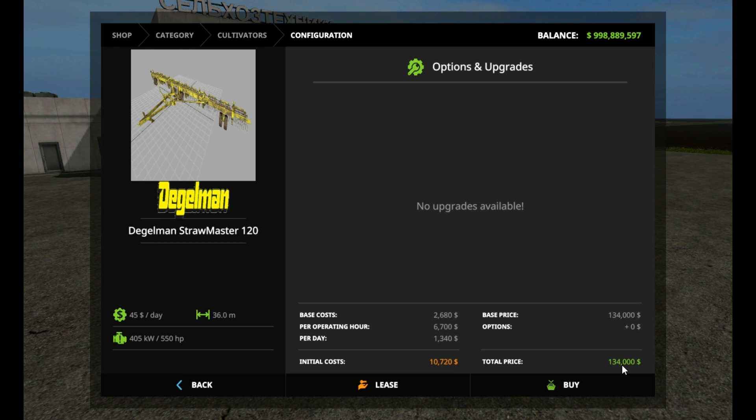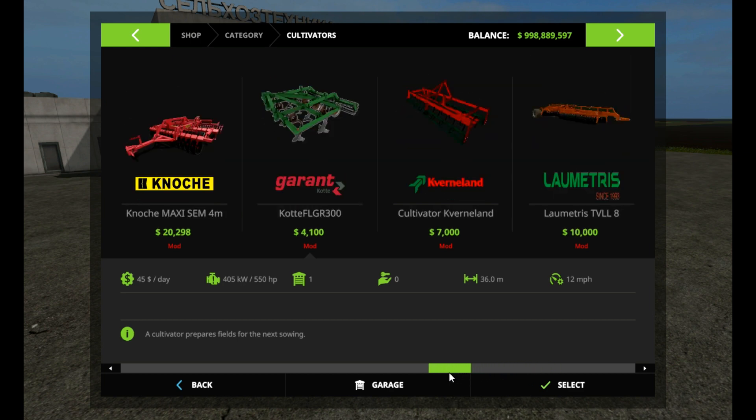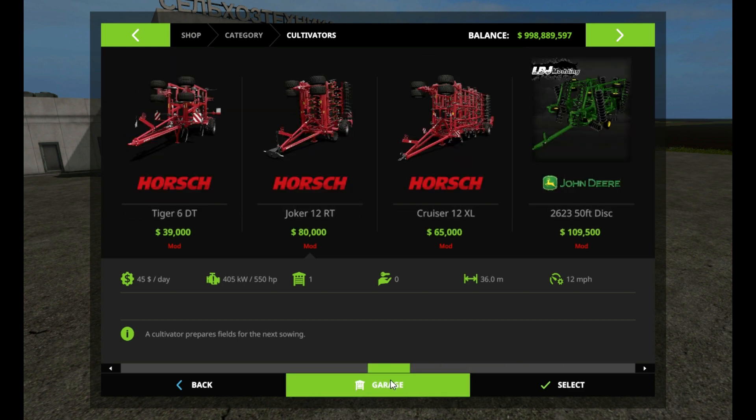It's going to cost you a hundred and thirty-four thousand dollars — that's a hundred and thirty-four thousand dollars between friends. It's going to cost you forty-five dollars a day to lease, but it runs thirty-six meters wide, so it's big. Really big — I'm not even sure, but that might be the biggest thing in the game. It needs five hundred and fifty horsepower to run, so you're going to need a good-size tractor. Let's see what the stock in-game stuff looks like — you can get some mods that are obviously bigger.